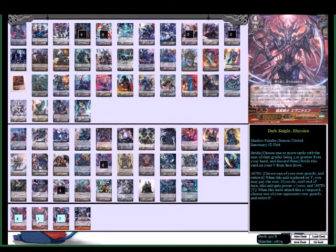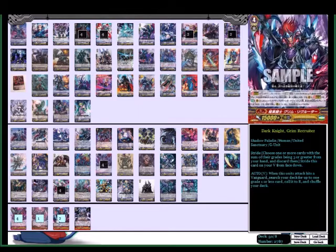I have one Dark Knight Ensian — FPNC, that's hard to say. He's the guy that says when you put him on vanguard, retire a unit, he gets plus 7000, and if he hits the vanguard, you pick a unit to retire. He's good against certain matchups like Link Joker which can lock down your front row, and since it's not specific to your rear guard, you can retire Sword Breakers after you call them with Judge Bau. Two Grim Recruiter — I like them as a first stride option against most decks.